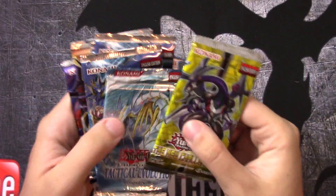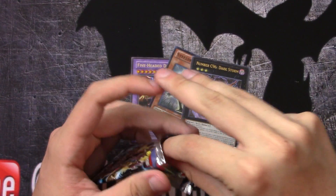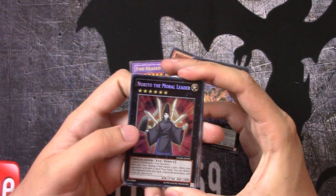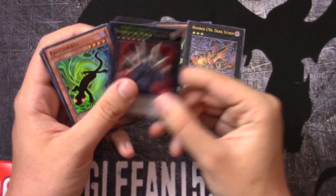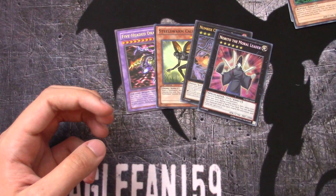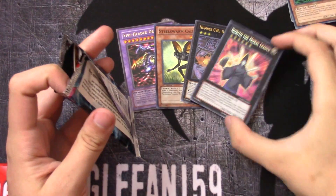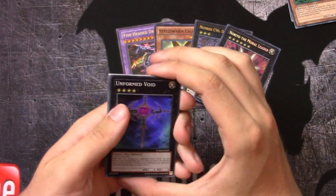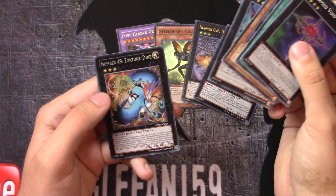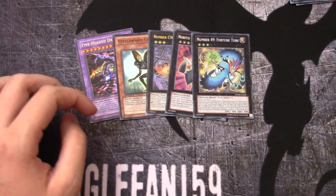Let's get through the Number Hunters first — not the best set in the world, but let's get right into it. Maybe we'll pull something cool. Oh, Narito the Moral Leader — that's cool. I thought the secrets are normally in the back. That's a pretty good Xyz to get out of this set. Uniform Void. Oh, Number 49 Fortune too — forgot that was in the set. That's not too bad either. Number Hunters, definitely a little bit impressive there.